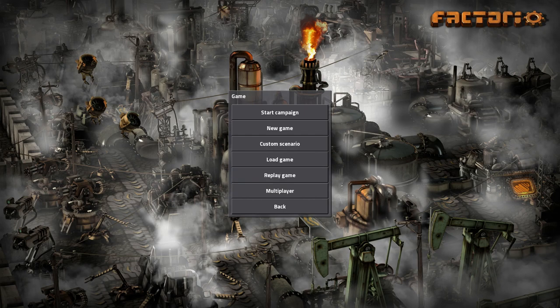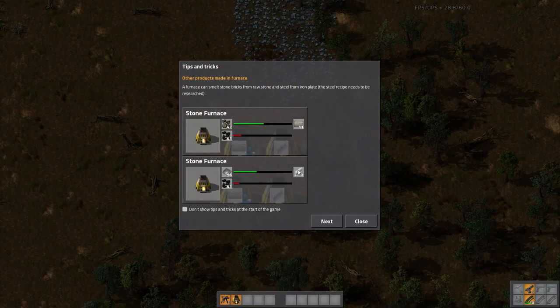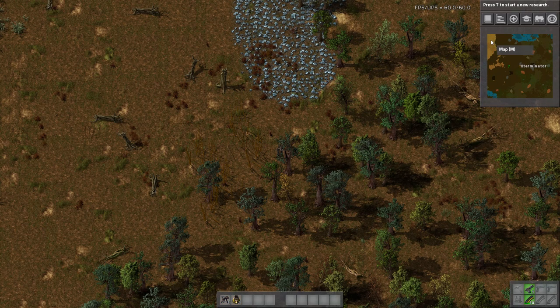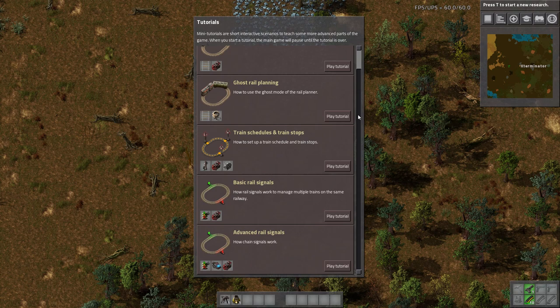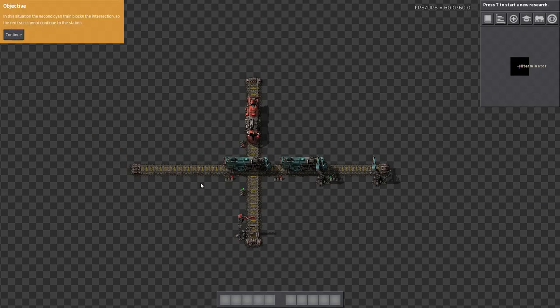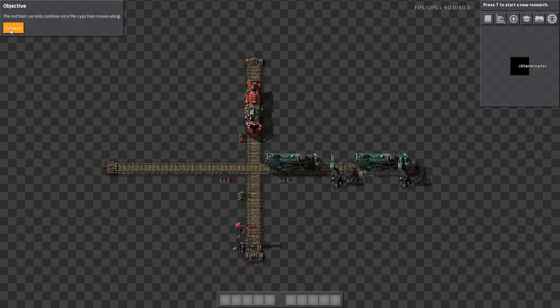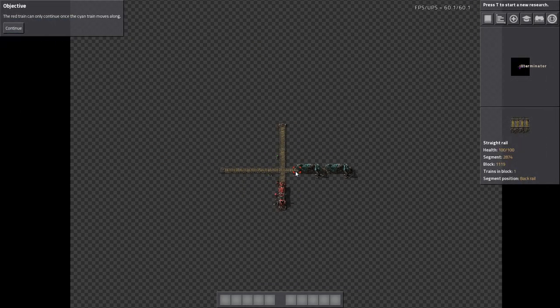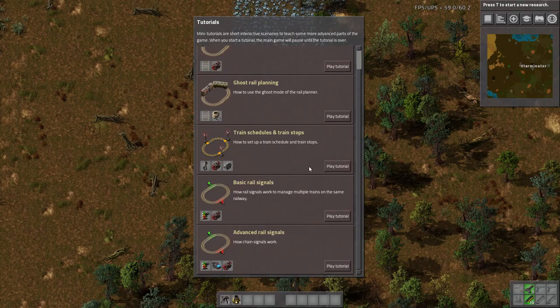They've also added many tutorials. You can see this little hat icon in game - that's your tutorial. So far there are only rail tutorials, but they do plan to add more over time. For example, advanced rail signals brings you into a kind of separate tutorial mode that explains things as you go. If you're newer to the game, or even if you're not but still have issues with trains, this would definitely be something to check out.